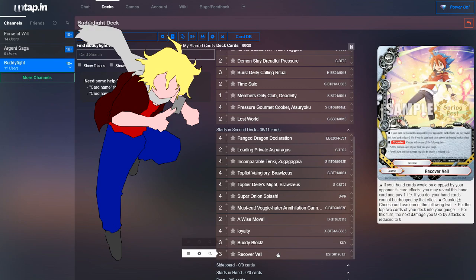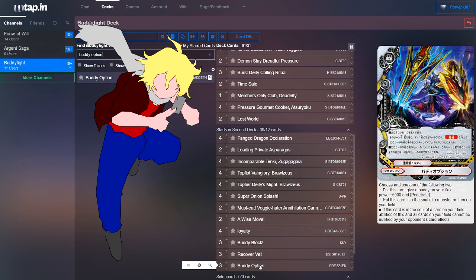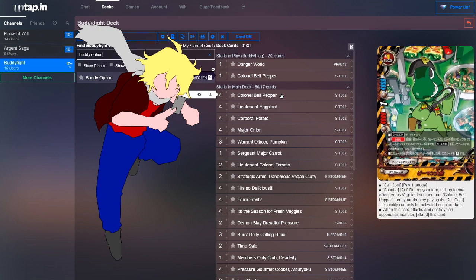You can run Recovery Veil mostly for the anti-hand hate — if they make you discard a card, you discard Recovery Veil instead — but it also puts the top two cards of your deck into your gauge. You could also run Buddy Option: put this card into the soul of a card on your field and all its abilities can't be nullified by your opponent's card effects, protecting Curry. Or use its other option to give plus 5,000 power and Penetrate to your buddy, Colonel Pepper. When Colonel Pepper attacks and destroys an opponent's monster, you stand him — so Buddy Option and Colonel Pepper make a fun combination as a 9,000 attack beater with crit that stands itself up.